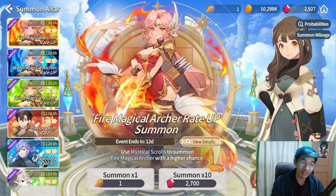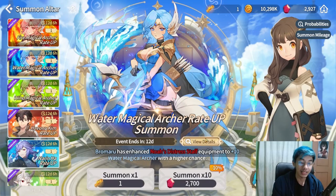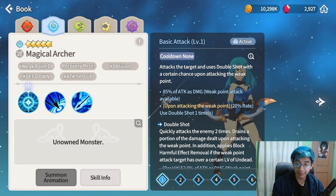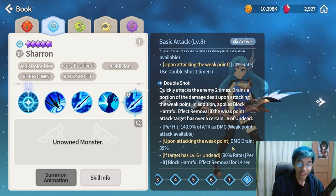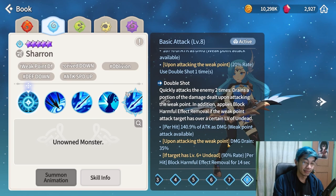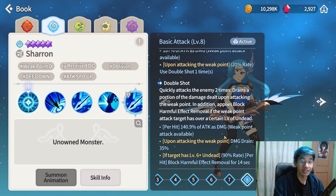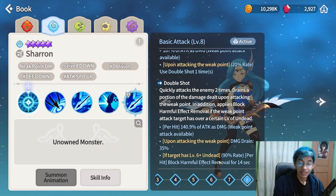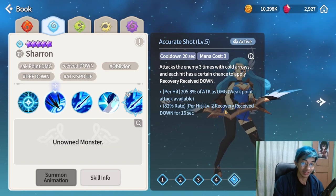A lot of people are asking who to summon for the magical archers. Personally I think the water one is pretty good — there's a lot of useful stuff in her kit. She can apply undead, which converts healing into damage, so enemies can't heal and will take damage instead. It's basically a better version of unrecoverable. Skill 1 applies recovery received down.